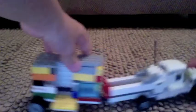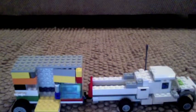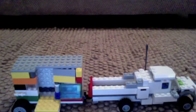One feature of the dirt bike is that it can go in the back of the ute and just slide out like that. Thanks for watching, and see you soon with more LEGO creations!